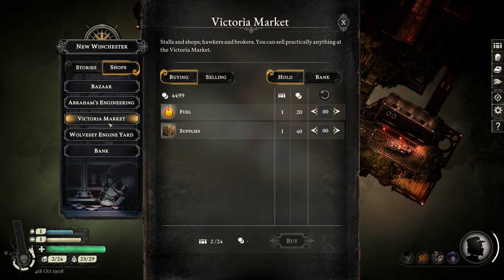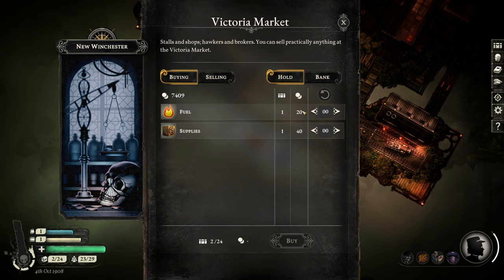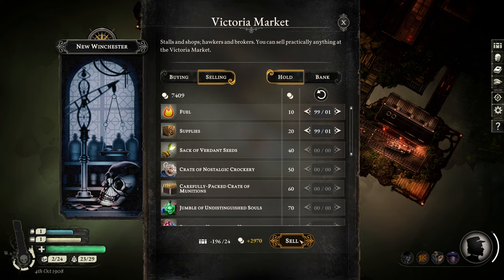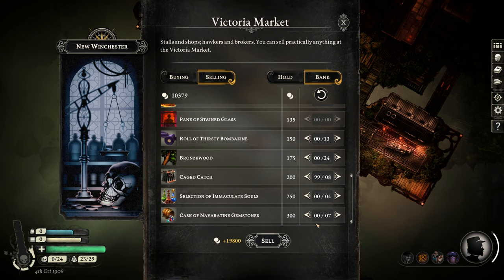When you sell something in Sunless Skies, you can use these arrow buttons to select how much you want to sell, and if you've only got one, you can only sell one thing — right? But that's not actually true, because you can manually type numbers in and sell them, and you get the full amount. When you're dealing with your ship these numbers go a bit funny, but not for long, and you can just repeat this. You can also do this with your bank — in fact you can do this with anything, though it's less easy for items you can't buy at port.